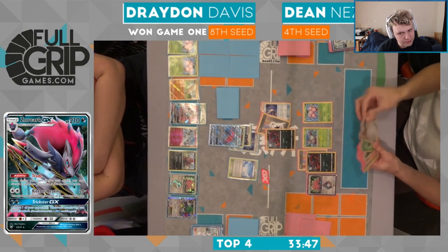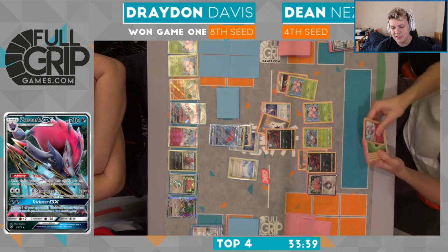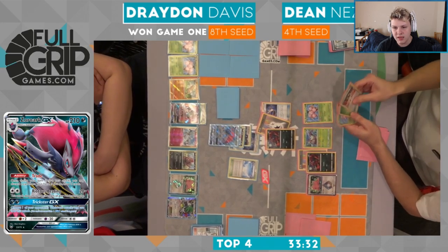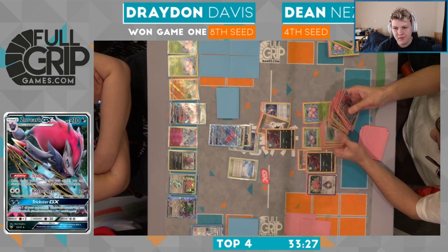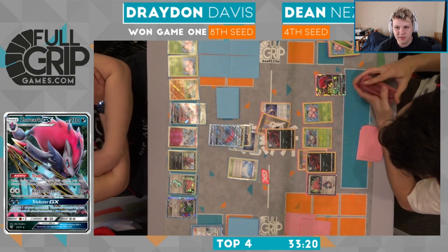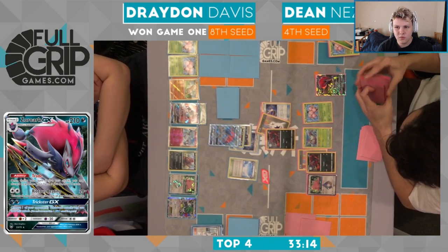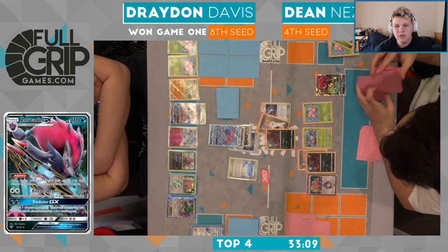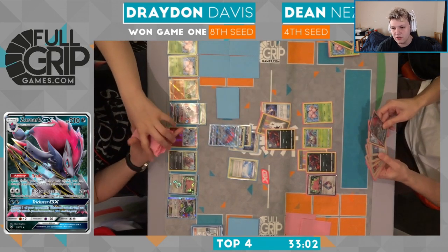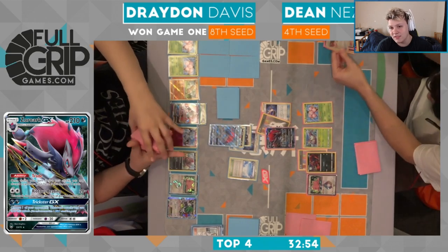We could see Dean just go with a Zork GX knockout here, forcing Drayden to keep his bench filled and knock out with his own Zork GX. Or we could see Dean go with Muk plus Zork GX fill bench — Muk plus Zork GX fill bench, shutting off the Sudowoodo, shutting off the Ditto, forcing Drayden into just one Zoroark on the Zorua. But I think stand-in is probably the ideal play here from Dean. He grabs a Zork — I think he has another Ultra Ball in hand, so he'll definitely get access to the stand-in Zork. I'm curious to see if he goes for Muk or the Zork GX knockout.